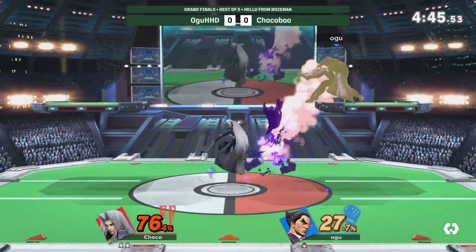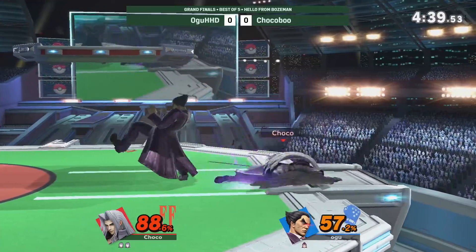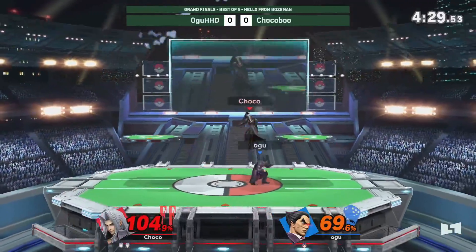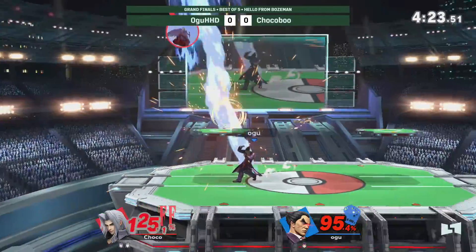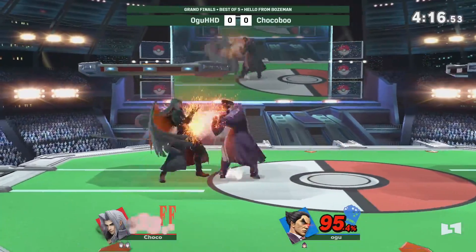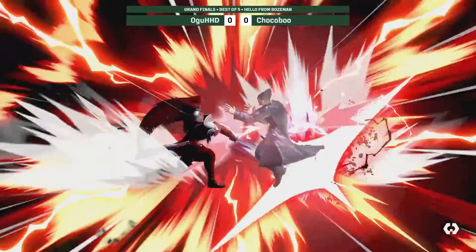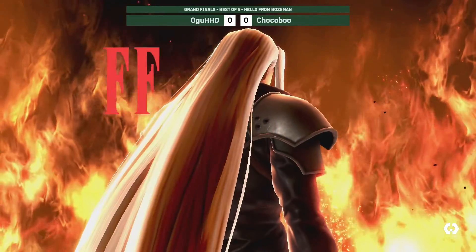Choco building up some nice damage on this stock, exploiting Kazuya's difficulty in neutral. Gets the F tilt at the wrong direction — not sure if it was a turnaround or an attack roll. Gets between the invulnerability and gets the second part of that up tilt. Looking to close out the second stock. Goes for the up B — surprisingly a kill option. Sets up for the 10-hit. Access to Rage Art — might spend it here. Loses one charge, gets caught by the Down Smash. Choco takes game one of Grand Finals.